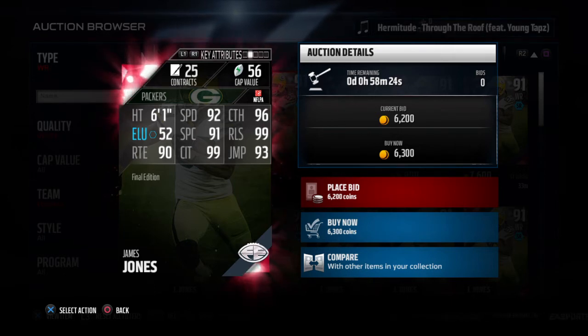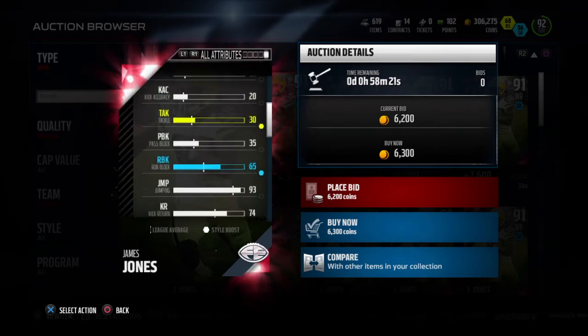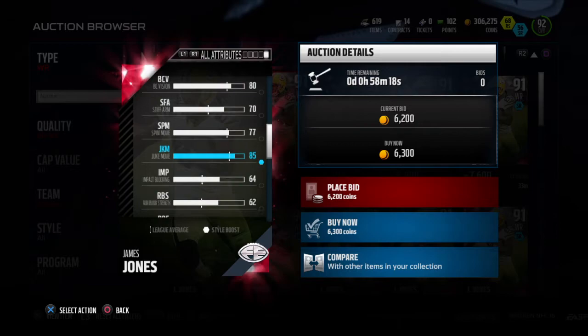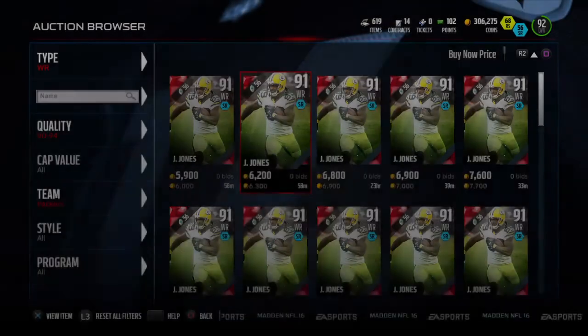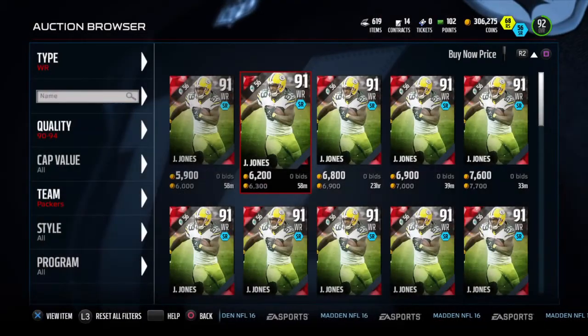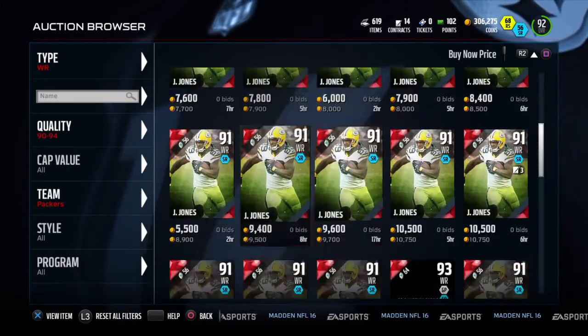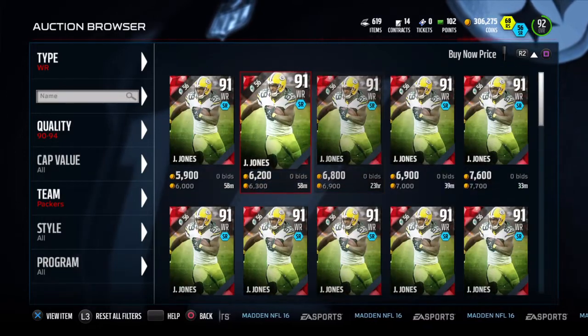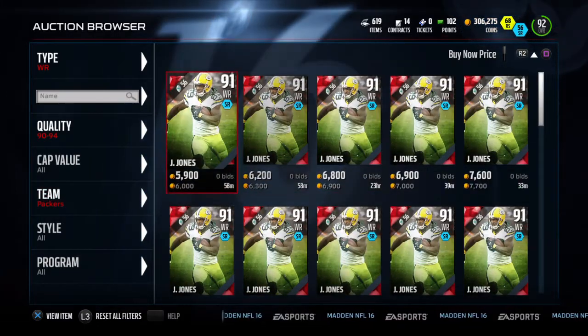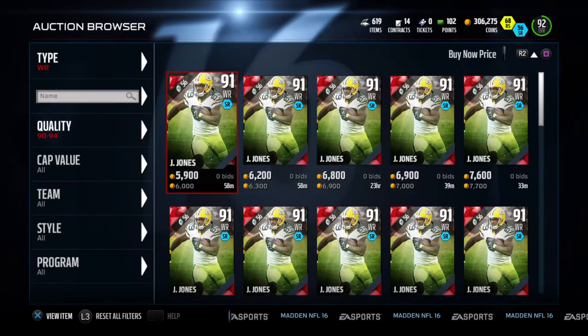You're always gonna get those garbage animations where the cornerback flips him over or something, but this card is an absolute beast. He may be good at tight end too — his blocking is 65 run blocking and 64 impact blocking. You need to pick him up right now. Final editions are really cheap this year and this one is by far one of the best wide receivers I've used in the game for how cheap he is.